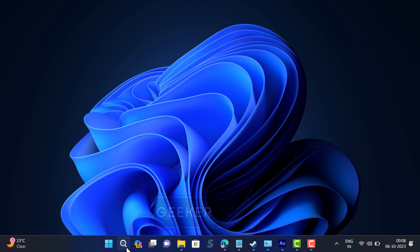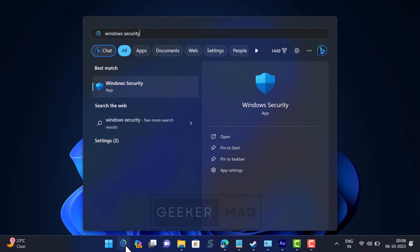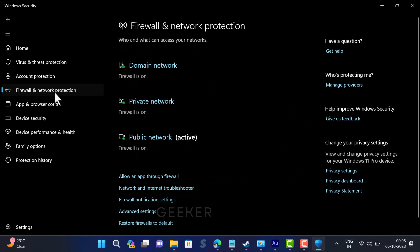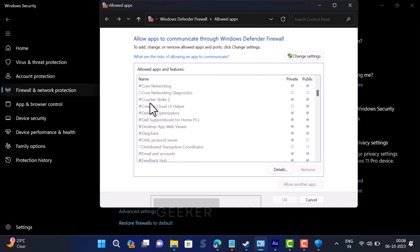Another solution is to allow Counter-Strike 2 through the firewall. Open the Windows Security app, switch to the Firewall and Network Protection tab, and on the right side click on 'Allow an app through firewall.' This will open the Allowed Apps window. Locate Counter-Strike 2 and make sure both the boxes for Private and Public are checked. After that, close everything, relaunch Steam, and check if this fixes the issue.